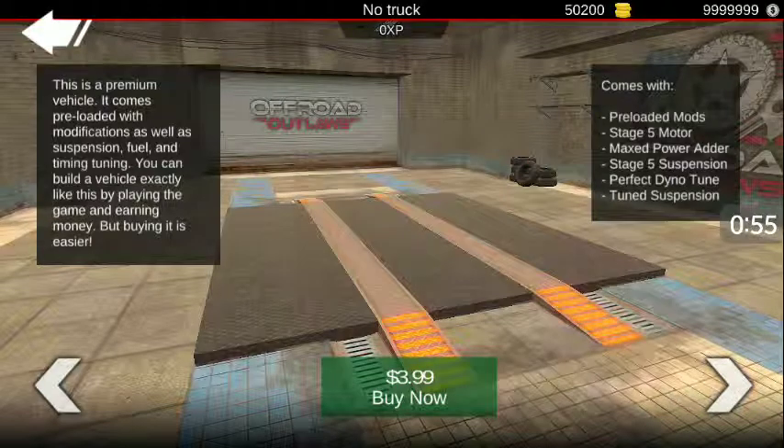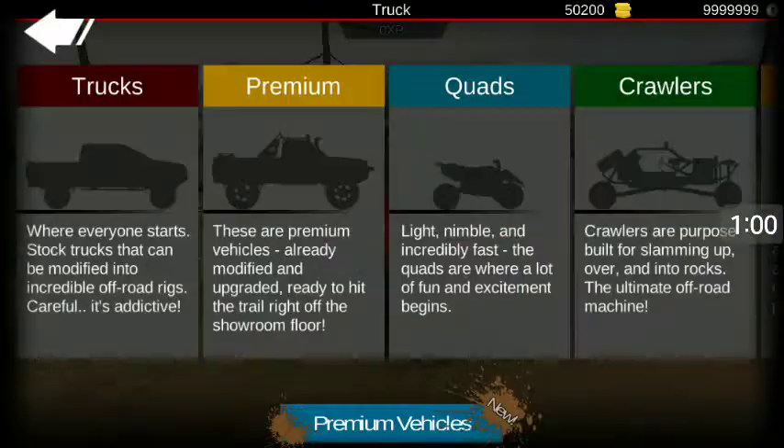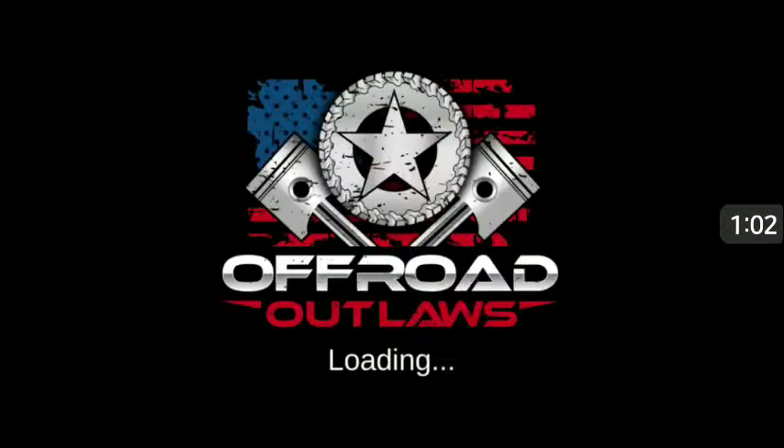I'm going to tap on this one for $4 — let's buy that. Now we own that one for free. Let's go back to the dealership and tap on the premium vehicles.